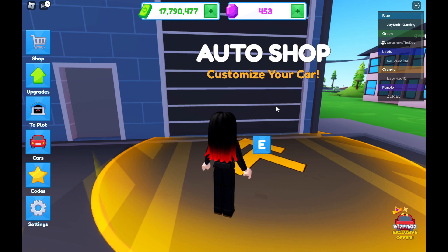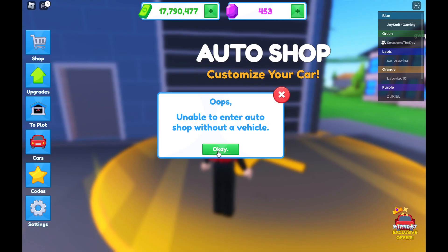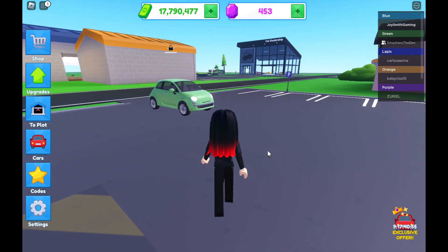Okay, this one is the auto shop — 'Customize your car.' It says unable to enter the auto shop without a vehicle, so I have to bring my vehicle over here.